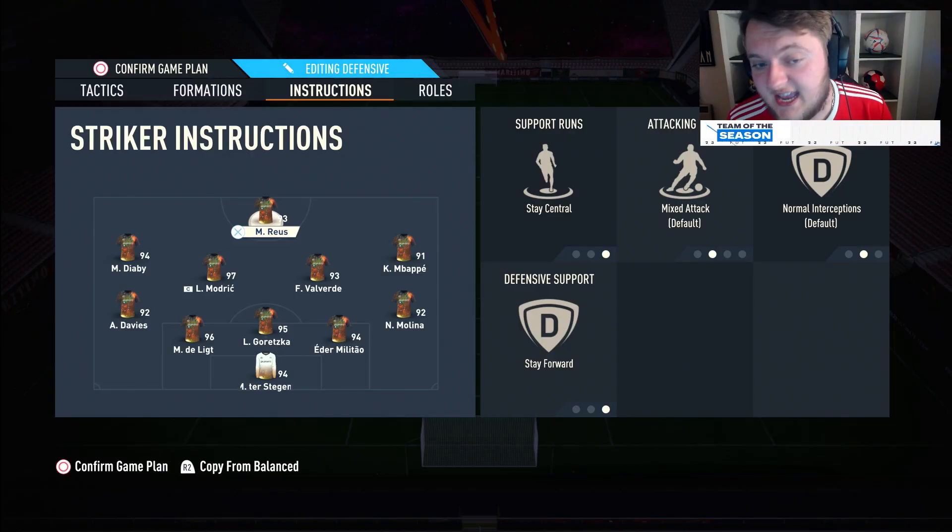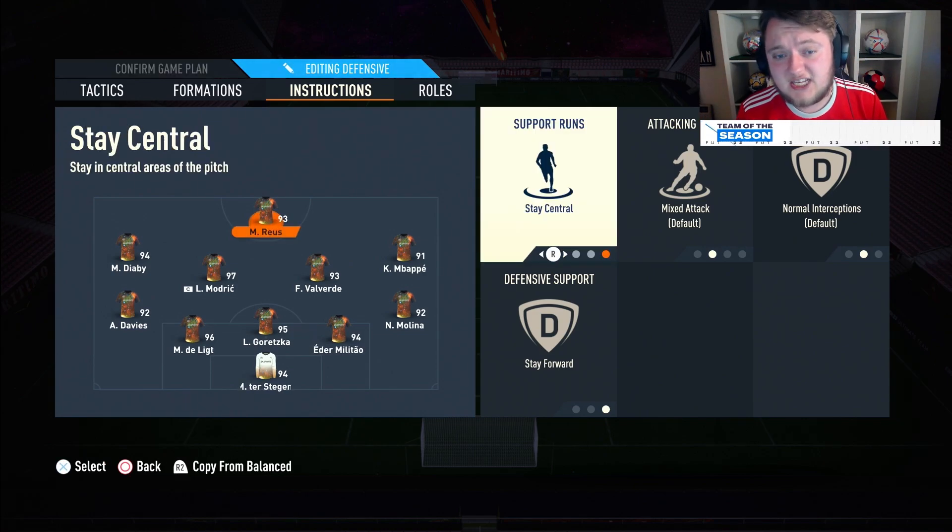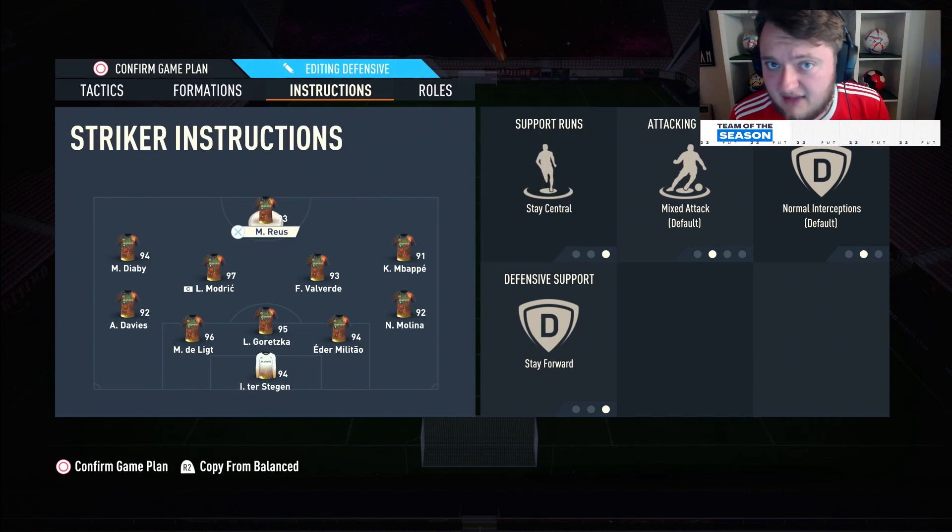You can see we've got Michael Royce up front. For a lot of you, Harry Kane, Lewandowski, or Benzema are going to be a lot better for this formation. You do want a target man in this position — someone who can win headers. He's just on stay central and stay forward. He's your only focal point, the only man up there, so you want him to be big and win headers. Stay central and stay forward is really important on your striker in this formation.